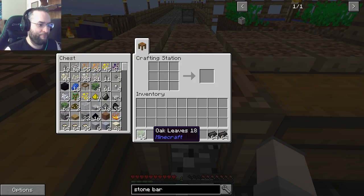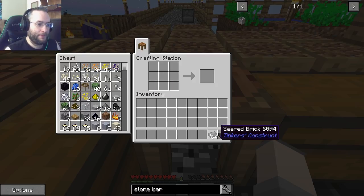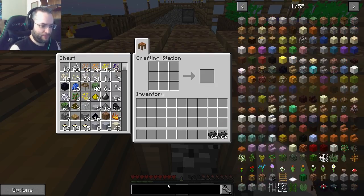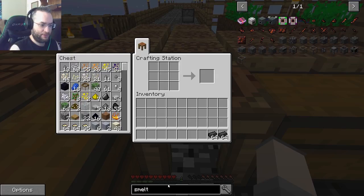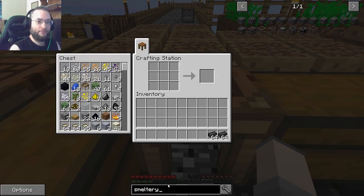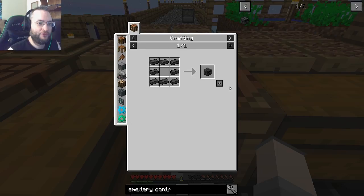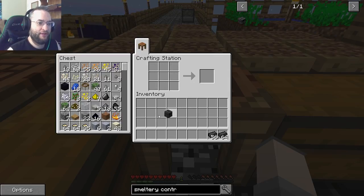Okay. I want you to make a smeltery controller. Alright, so we'll go here. Oh my God, I can chisel the wood too! Yeah. Smeltery controller. Make sure you only make one. One smeltery controller. Got it. Okay.